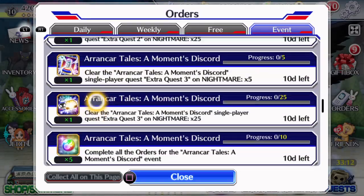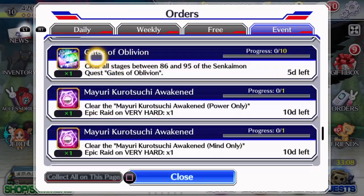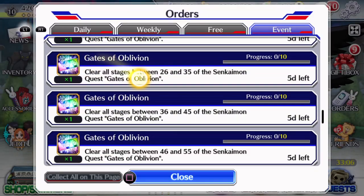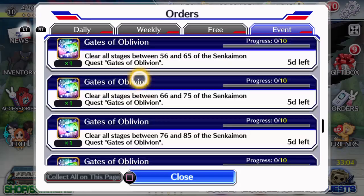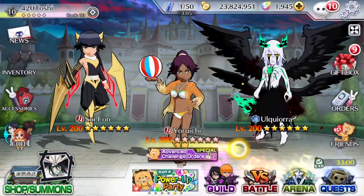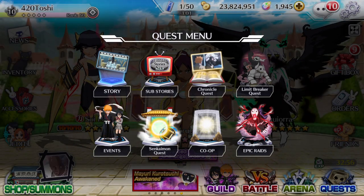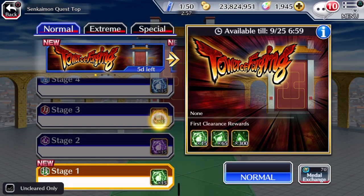For example, I'm not going to do the Gates of Oblivion because they'd take me too long and I don't have enough characters on this new account — but if you did have enough, you might be interested in that. Also on the topic of quests, you need to check out Senkaimon. Senkaimon is great — do it every time it comes out.